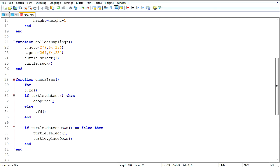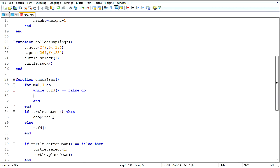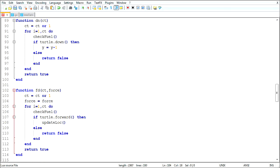For m equals 1 to 3, do — and... while not false, do... not dig. I could do something like a force variable... force equals force or false.